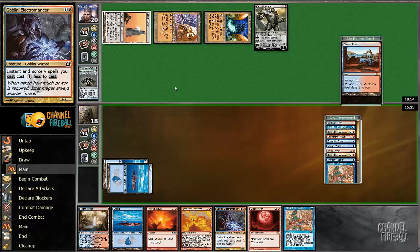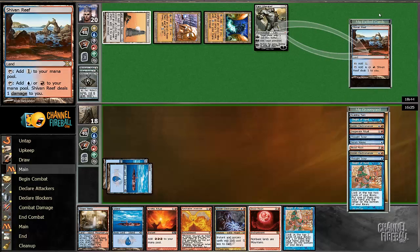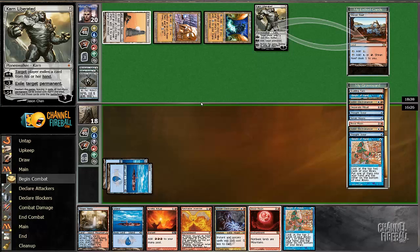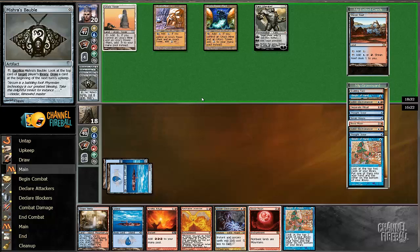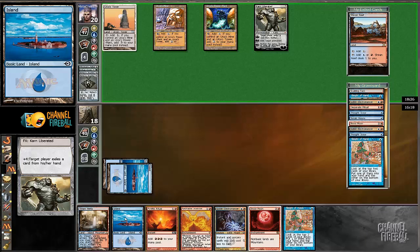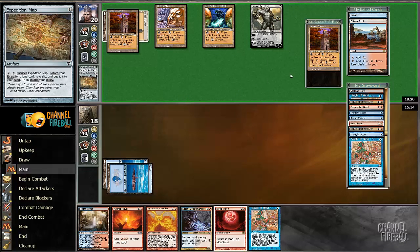So it really depends on what his hand is here. Our graveyard is great if we can find a way to turn it on. If he just pluses the Karn, I can actually just play this Blood Moon and make him blow it up. A lot of issue bubbles here. I'm going to exile this island in this spot, and go find a colored mana source most likely.